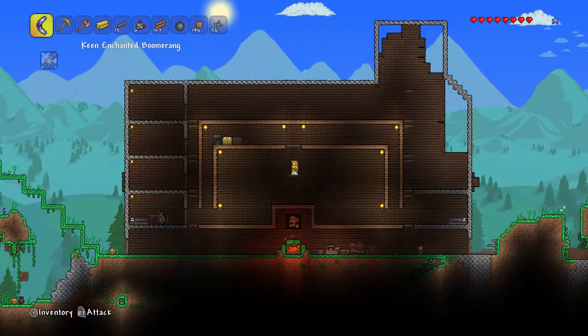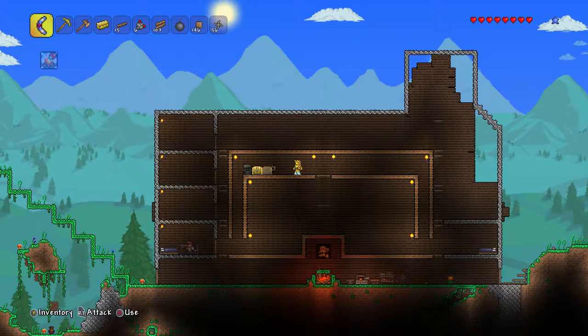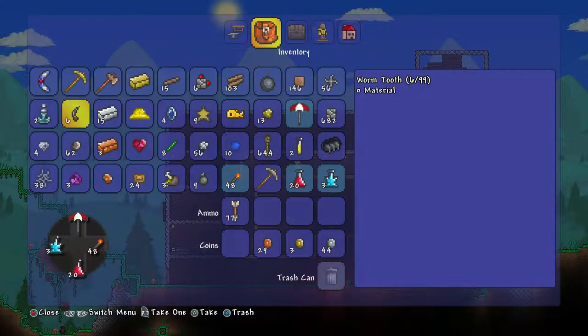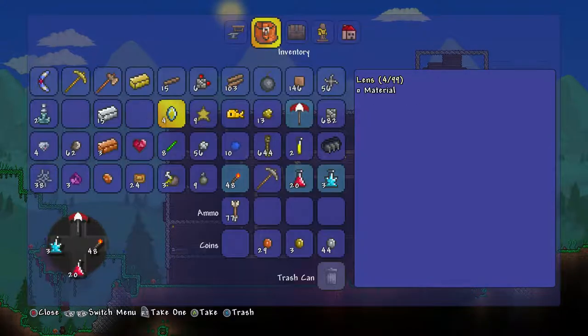In this episode, I think we're just going to go back towards the jungle. We are obviously not well equipped enough to take on even the corrupt area. So we're going to put some stuff away. We can put some worm teeth in here. We don't need this hat.